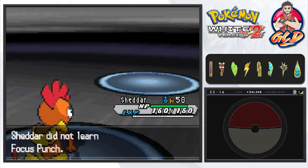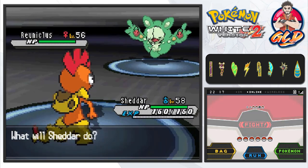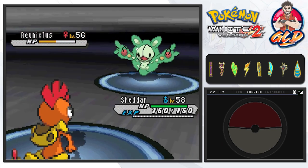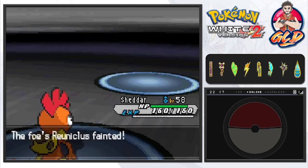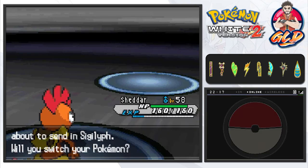Here comes Reuniclus. Let's go straight for a crunch attack — since we already have Moxie it is a physical attack. And there goes Reuniclus! This has become the Shadar show, featuring Shadar. Alright, come on — bring it! Here comes Sigilyph.